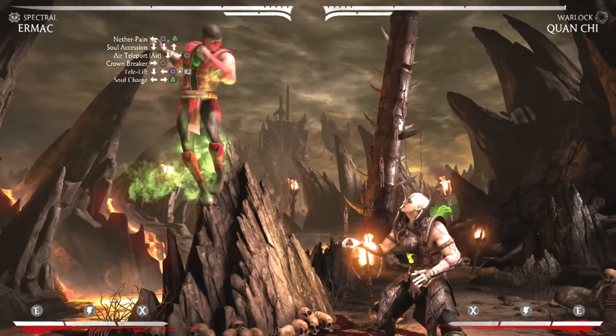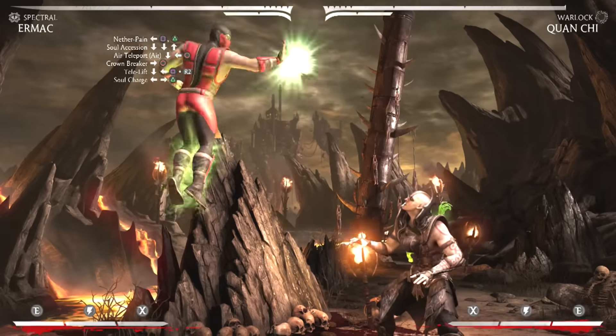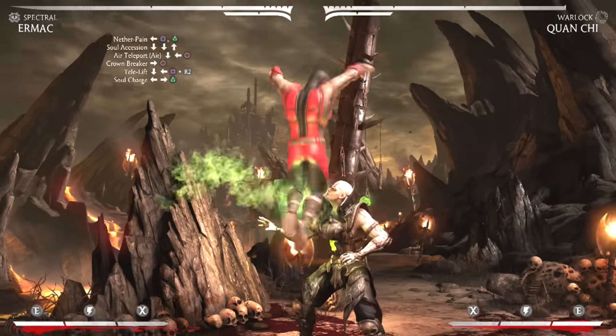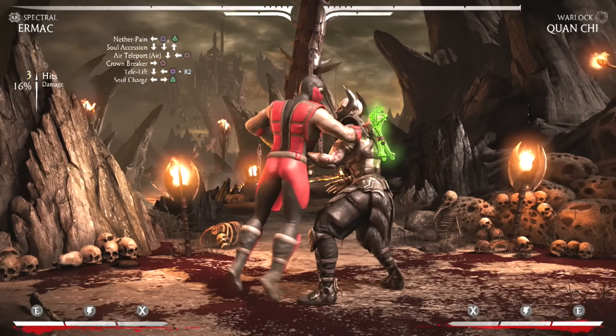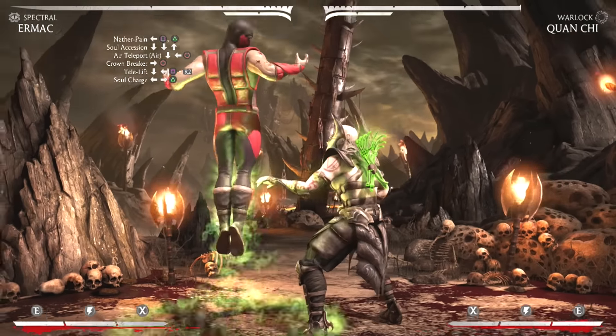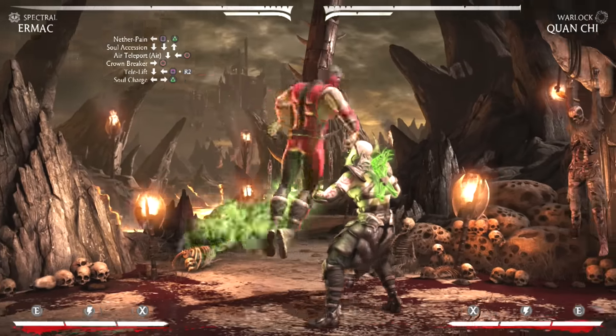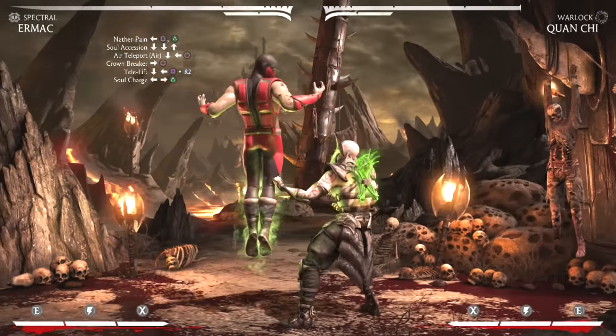Now from his flight mode, if you press 2-3-4 it will do a little combo. So right when you go into the air after the nether pain string, you're going to fly forward a little bit and then go into that 2-3-4 combo.